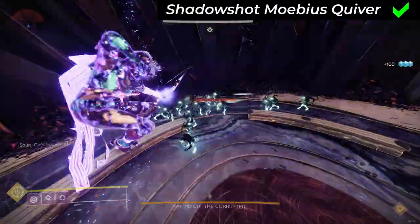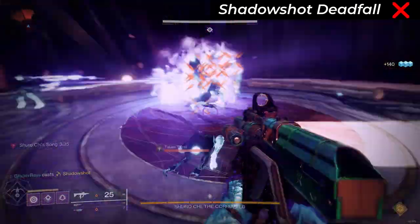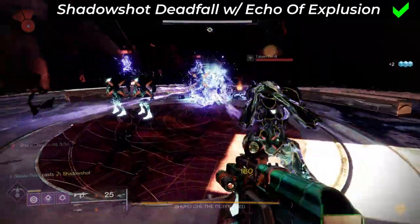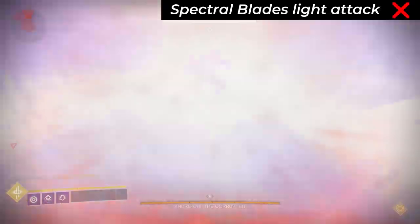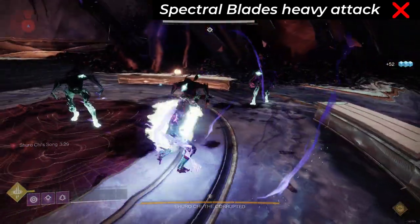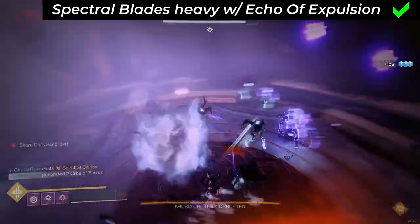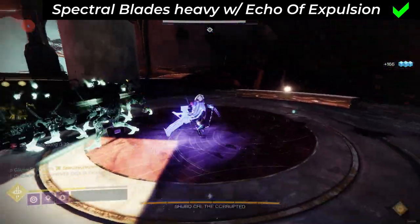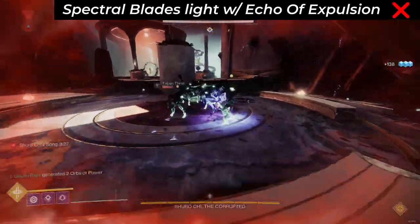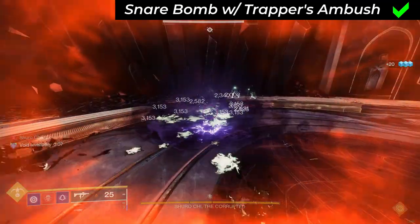Void Hunter. Shadowshot Mobius Quiver super: yes. Shadowshot Deadfall super: no, but with Echo of Expulsion — yes. Spectral Blades super: no, but with Echo of Expulsion — yes. However, the only way to do it is to heavy attack at a distance so the area of effect damage kills and explodes targets where they stand, otherwise they go flying away from the enemies you want to die to the explosions. Snare Bomb melee both with and without the Trapper's Ambush aspect: yes.